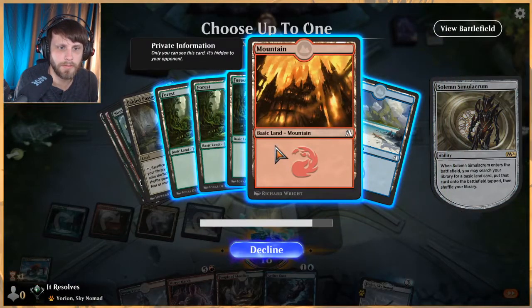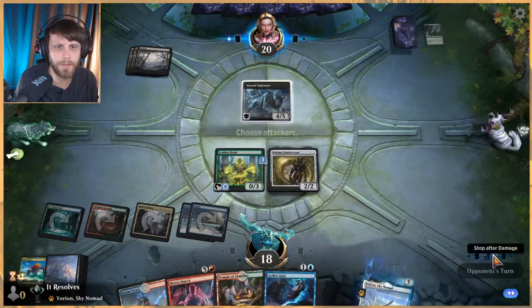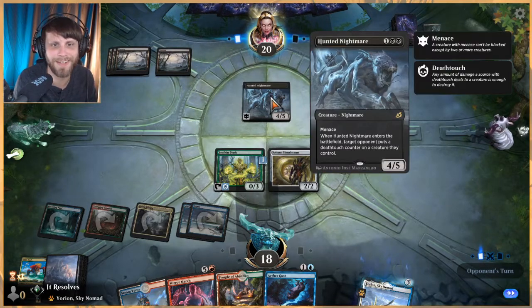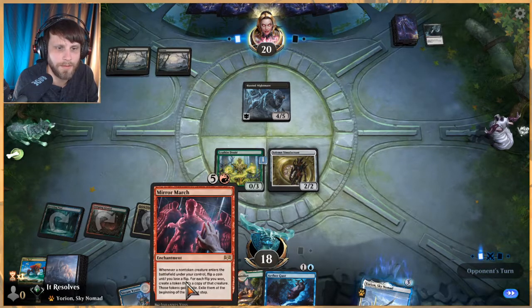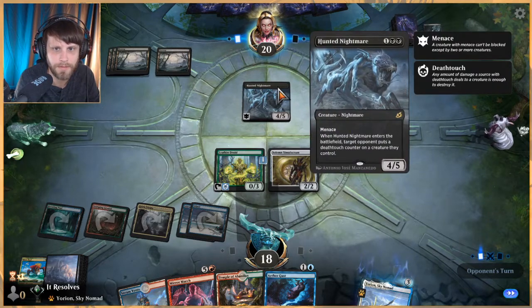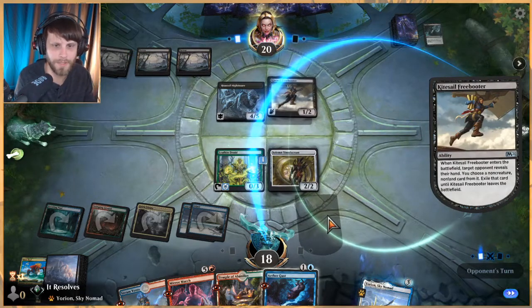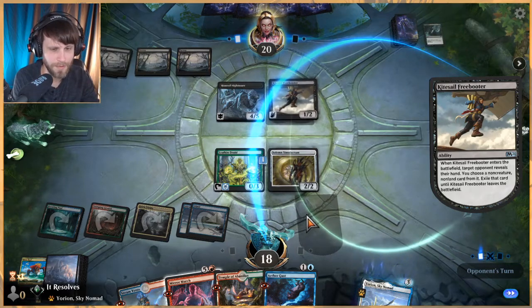Let's get a blue source and we need to pass. Nice that they put deathtouch on the thing with no power — that's smart. Next turn we can theoretically get a mirror march down. We're going to take a hit here for sure. Oh nope — all right, well no more mirror march unfortunately. That feels really bad.